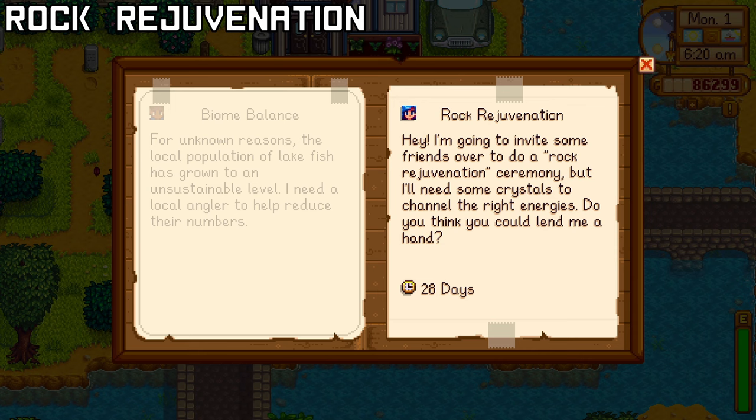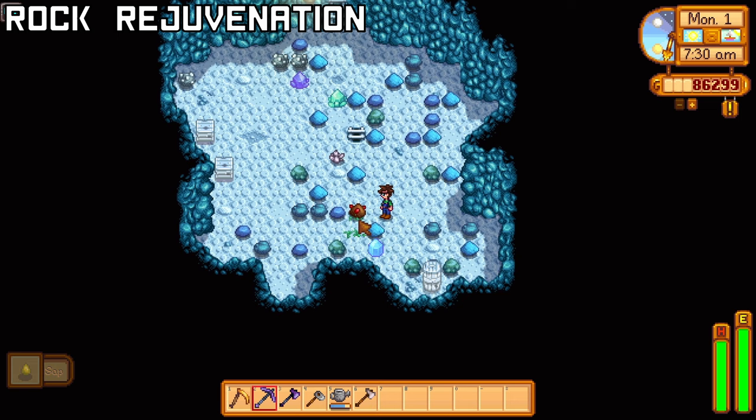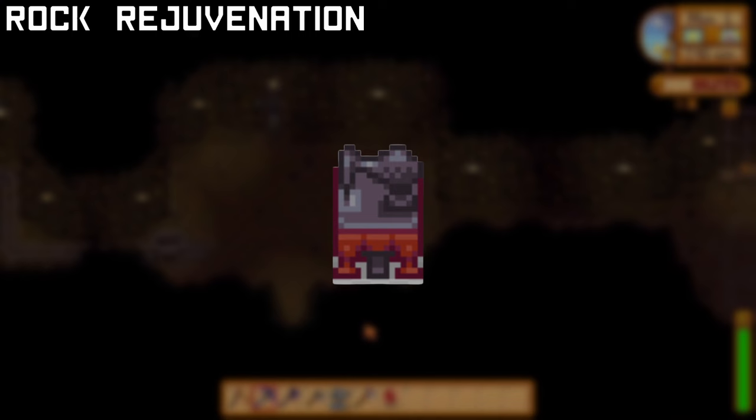Emily is in need of 5 different gems: Ruby, Topaz, Emerald, Jade, and Amethyst. You'll have 1 week to do this, so go to the Mines on a good luck day and reset Floors 21, 41, and 81 to find Gem Nodes. Emily gives you the Sewing Machine and 1000g, as well as 1 heart with her.